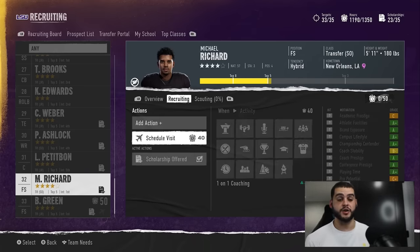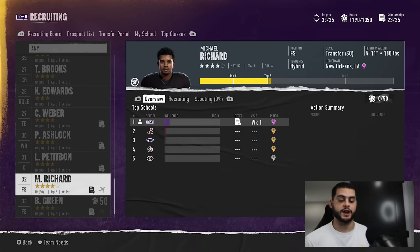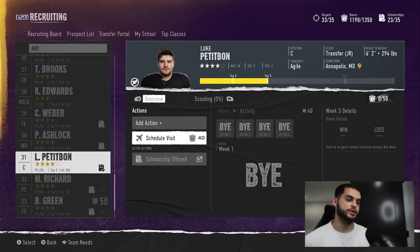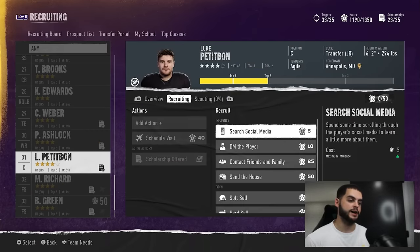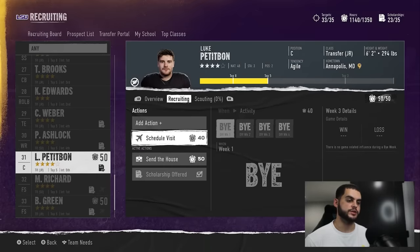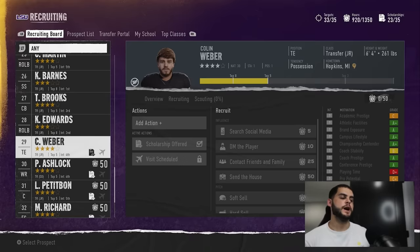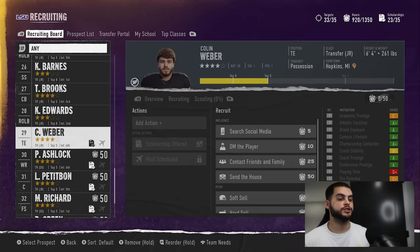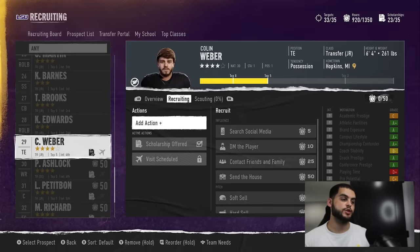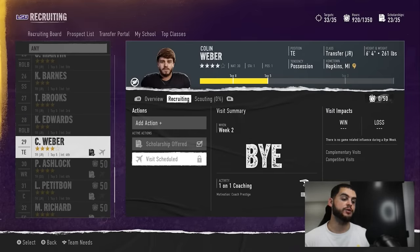This is only a four-week process. Schedule visits across all your targets — deal breaker, coach prestige — it's easy. In some leagues, people may wait a week to see motivations before scheduling, which means you're already ahead and locking them out. Once all your guys have visits scheduled and send the house applied, advance the week. Keep in mind you can only do four visits at a time.